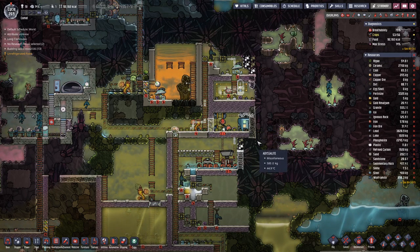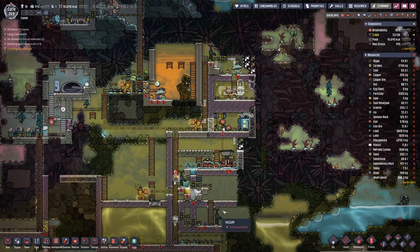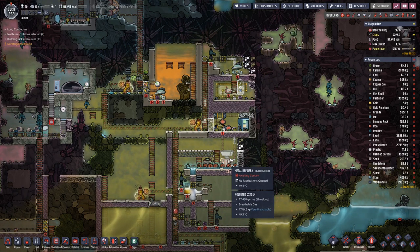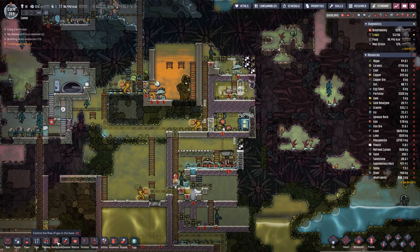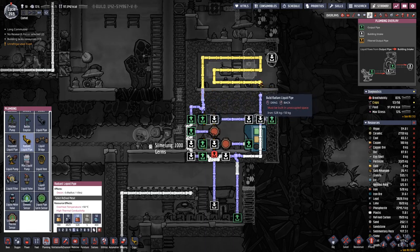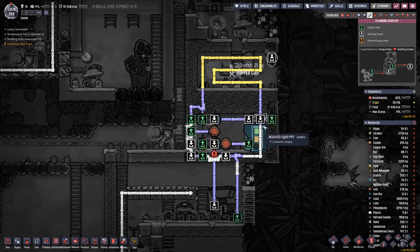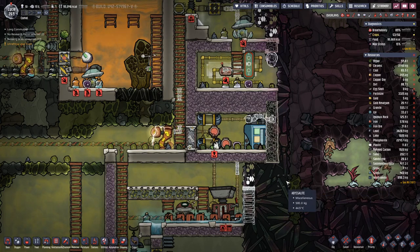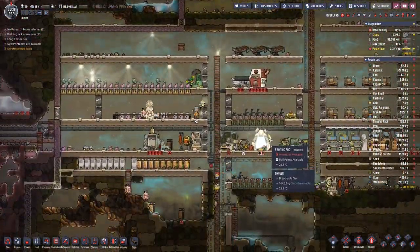Hello everyone, my name is HotSus and welcome back to another episode of Oxygen Not Included where we are working our way to complete this metal refinery setup. We are not quite there yet, but we should soon have a complete loop. The missing pieces will let us refine more steel, which we need for the turbine up here for cooling.